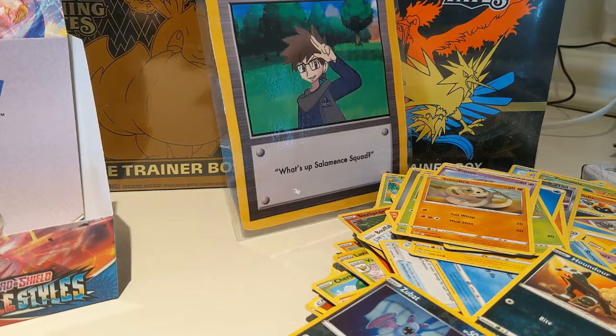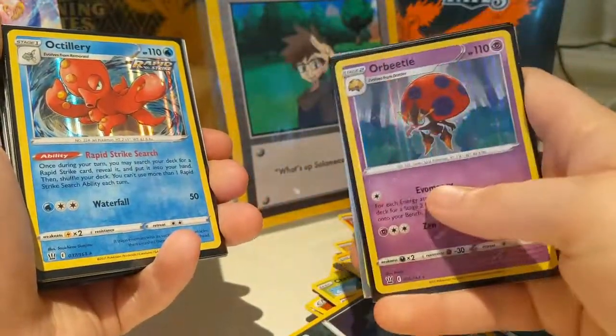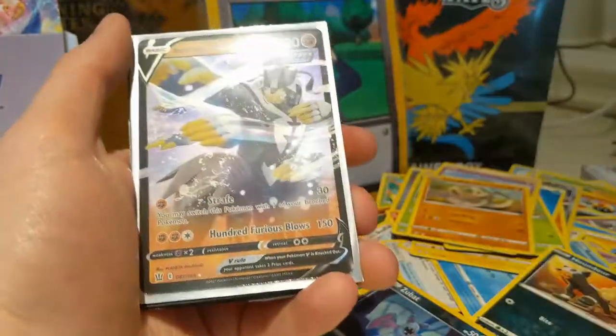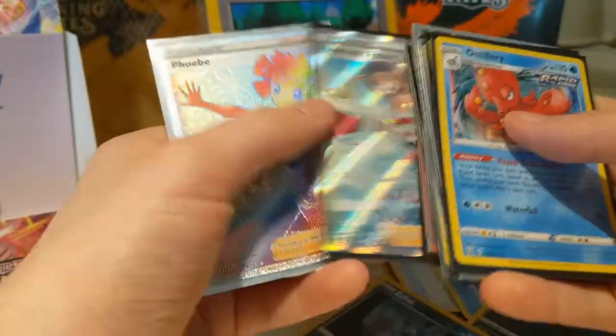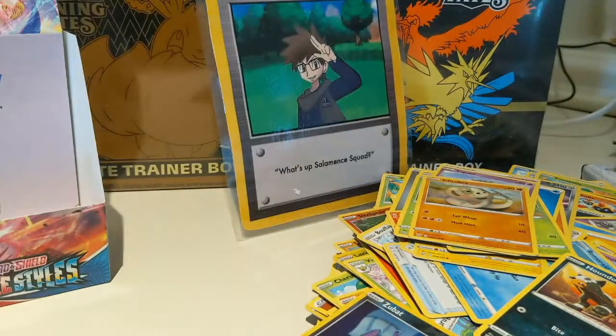Left side wins again. Maybe in the future buy left side boxes if you get the chance — that's my recommendation. Still no V full arts, nothing too bad but nothing too great from the box. We got four Vs — about what I expected. Emboar, Sandaconda holo, Orbeetle, Octillery, Luxray, Crobat, Steelix holographic, Mimikyu V, Tapu Koko V, Victini V, Urshifu V, the Falapple VMAX, the Urshifu VMAX, the Karina's Focus full art, and the icing on the cake: the Phoebe Rainbow Rare full art trainer card. Thank you guys so much for watching — I'll see you in the next video!